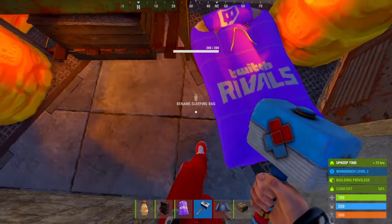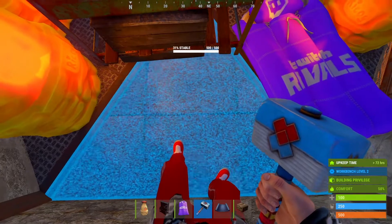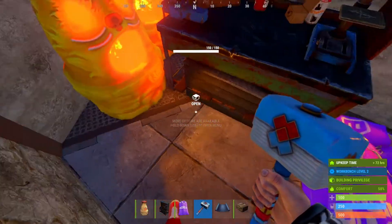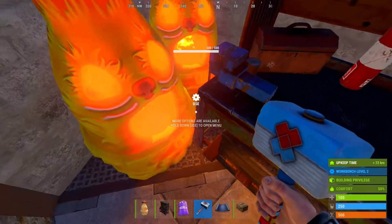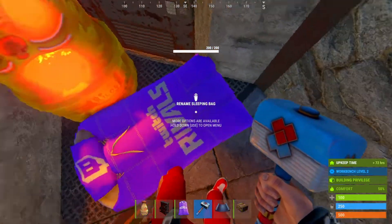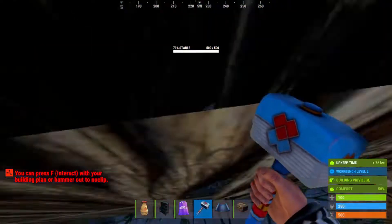So if you place the bag or workbench kind of half or mostly sitting on top of this ceiling tile, when you unseal the bunker they're just going to despawn or be destroyed. But if you open the bunker and then place it mostly on this tile here - just hanging over the tip of the bunker - it will fit just inside and they're going to be fine. And just to show you how that looks...